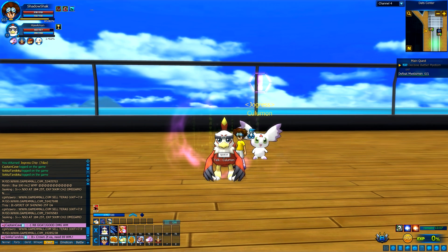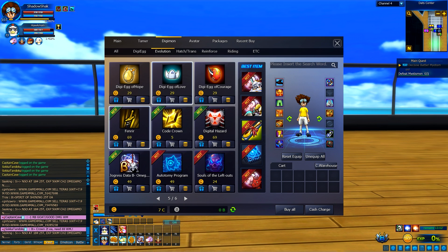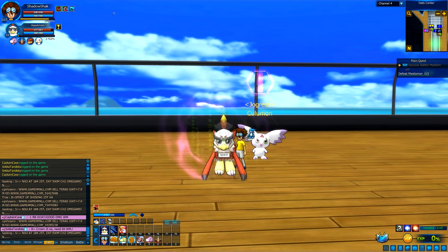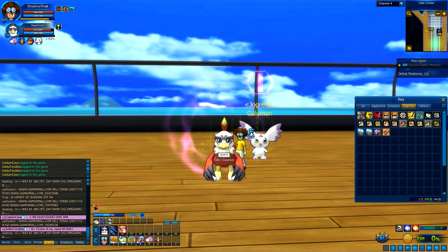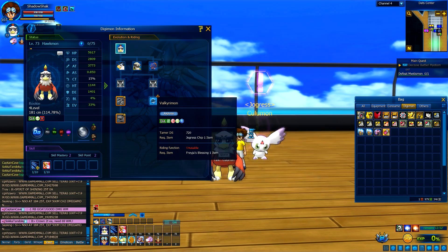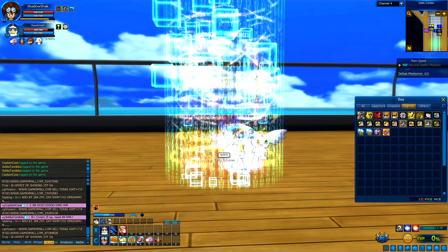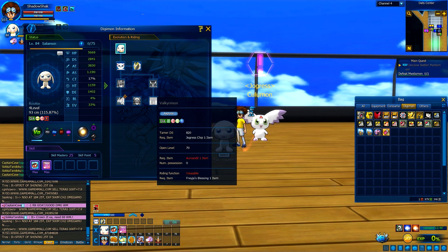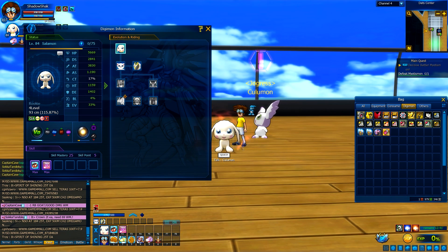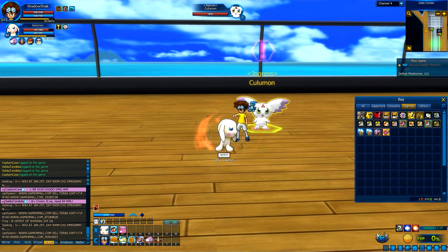If you'd like to unlock Valkyriemon, the first item you need is the Fenrir, which you can only get from the cash shop or by buying from players — I actually got one to sell. This is what the item looks like. I already have it here but I've already unlocked it. Now this is not all you need, because you actually need to use Salamon to unlock it. You need the Orvendale, which you get by doing the Coloman quest that we're going to do today. You also need to do the Jogress quest for Sylphamon if you're trying to do so.